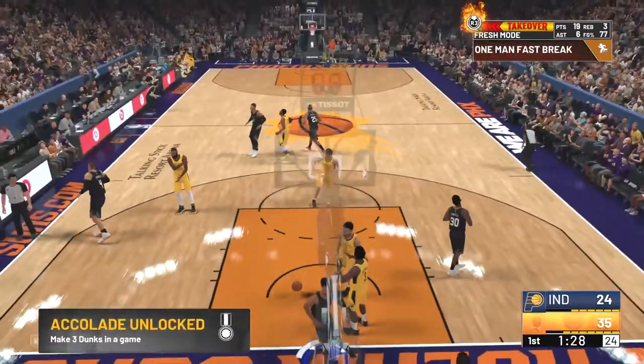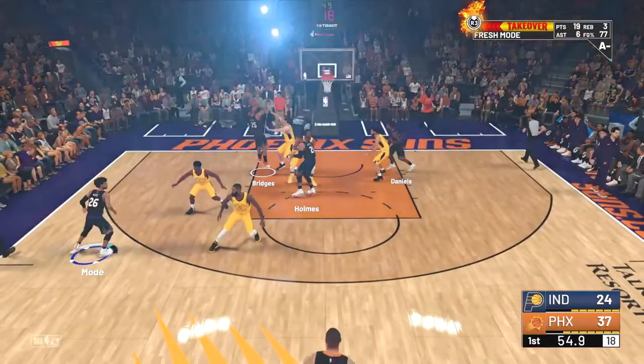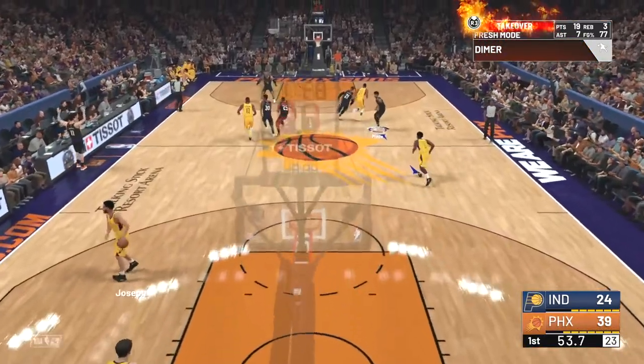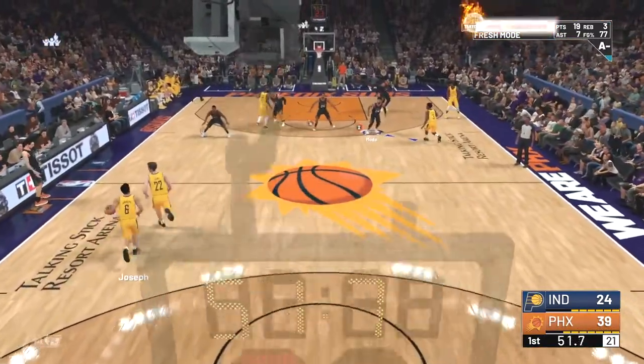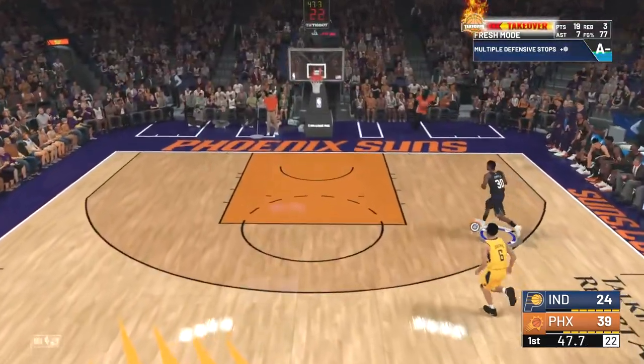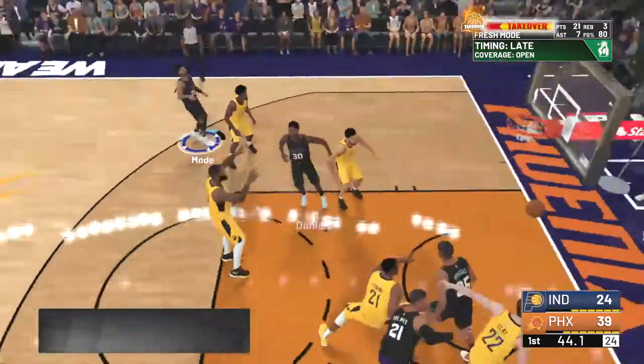We're going to do another dunk, and this time we're going to throw it down there again. Now we're going to pass it to — I think that was Mikel Bridges, I get them mixed up. We had team takeover, and we're going to activate that for the first time in a little while. We're going to get the steal with Troy Daniels — what's he going to do, dunk? Now we're going to pass it over to Fresh Mode, he's going to knock that down.